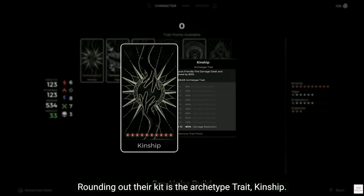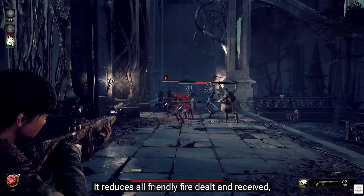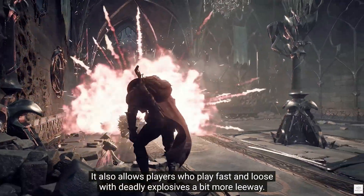Rounding out their kit is the archetype trait, Kinship. It reduces all friendly fire dealt and received, which works wonders for keeping everyone in the fight. It also allows players who play fast and loose with deadly explosives a bit more leeway.